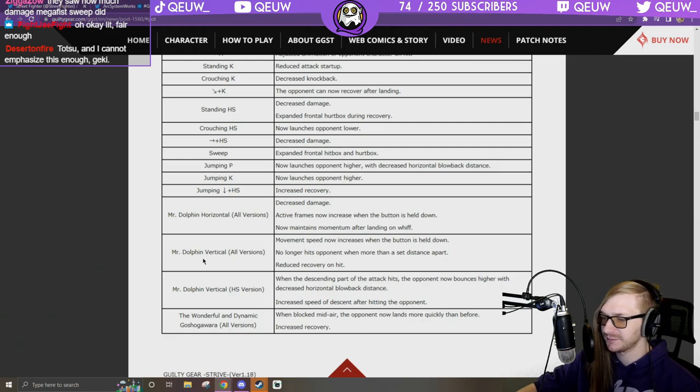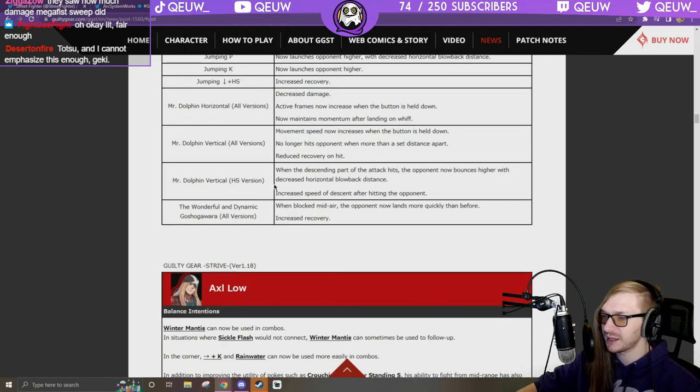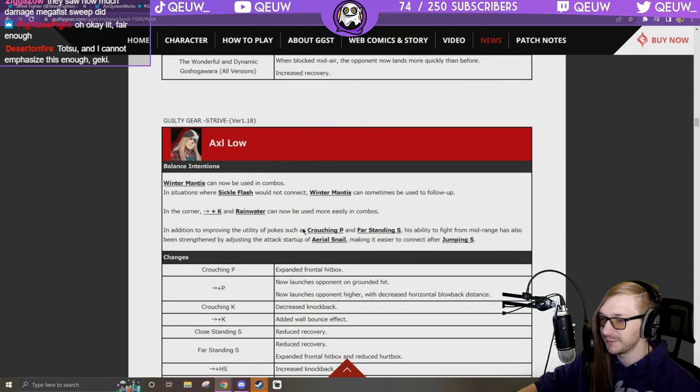Heavy slash version — when the descending part hits, the opponent now bounces higher with decreased horizontal blowback, and increased speed of descent after hitting — so she can combo off heavy dolphin easier. The Wonderful and Dynamic Doshigara: when blocked midair, opponent now lands more quickly than before, increased recovery — easier to punish the giant dolphin wake-up.